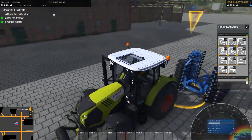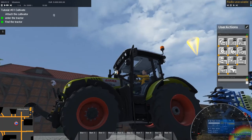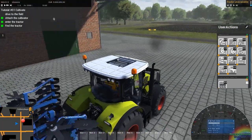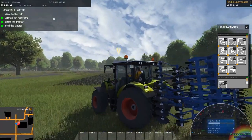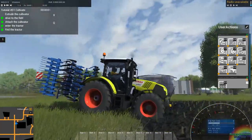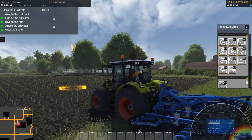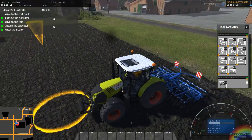Attach the cultivator with Q. I don't know how to do... Q. Okay, drive to the field. This actually is performing really well. At the moment it's literally just this Arion and the cultivator in-game, but it's literally just a tech demo. And it's using basically the same controls as FarmSim.